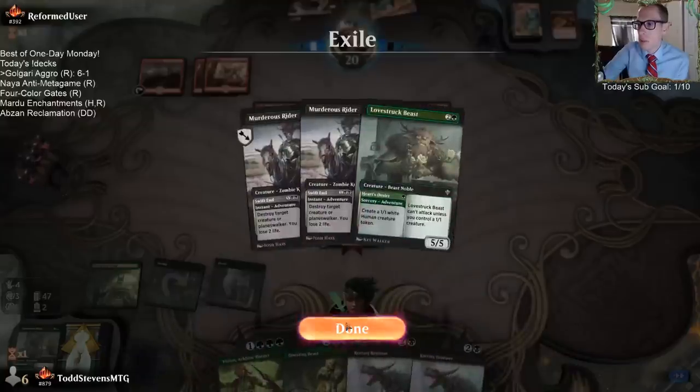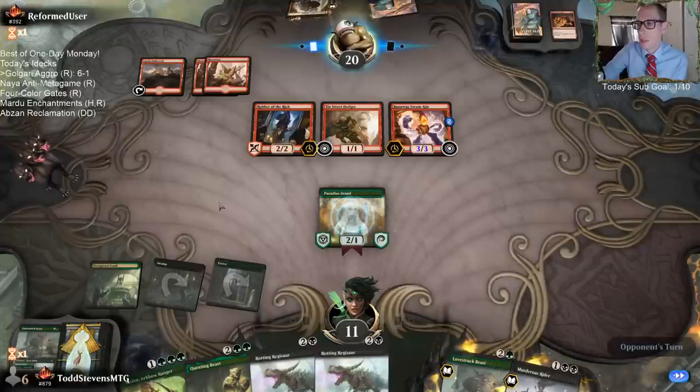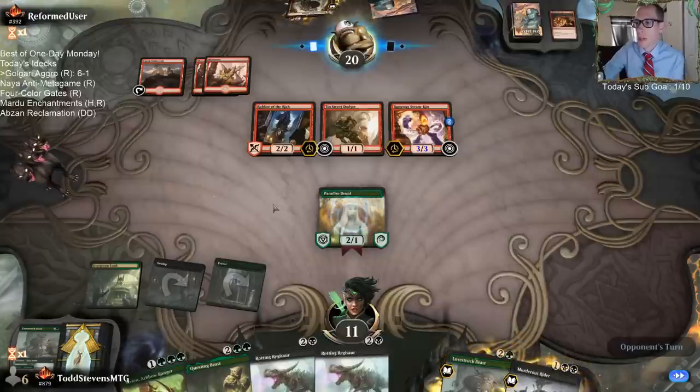So they hit a Murderous Rider on my end. So if I play any other creature, they attack with the Robber and then Swift End kills my blocker. So I need to start with the Paradise Druid here so that if they attack with the Robber of the Rich, I get to block with the Paradise Druid and they don't get to Swift End anything.